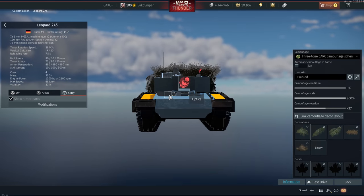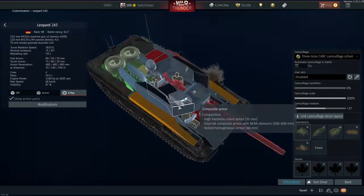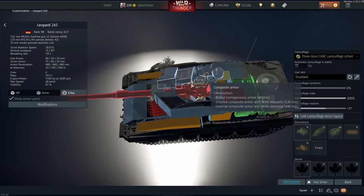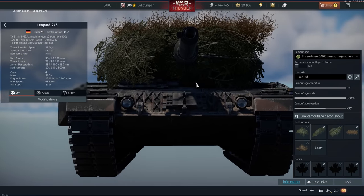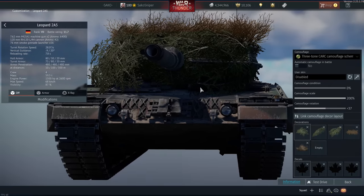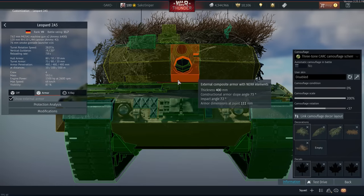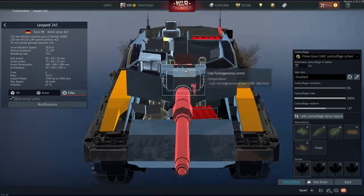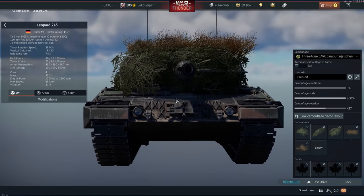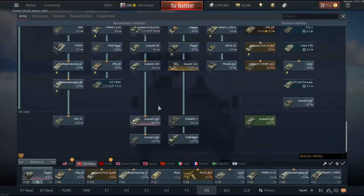If you can shoot a Leopard kind of under the gun here, you go straight through and kill the driver, gunner and commander. So Leopards are pretty easy to kill — especially if you shoot them right under the gun. I've got my bushes on here, being a little bit cancerous. But if you shoot just underneath the gun where the breech is, you can basically knock out the loader and commander. If you are facing a Leopard from the front, shoot them directly under the gun breech, or try to go through the driver's port.